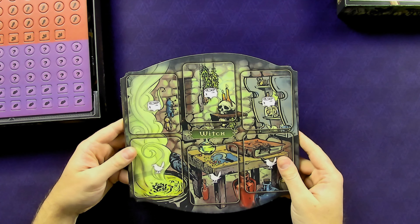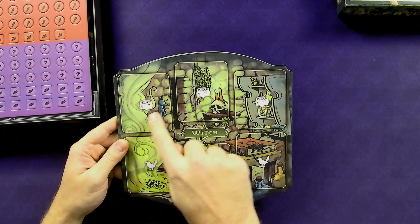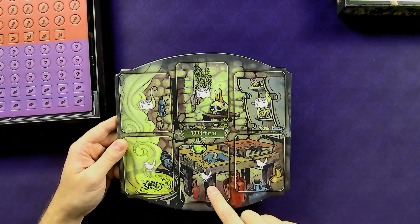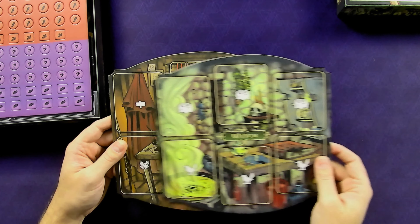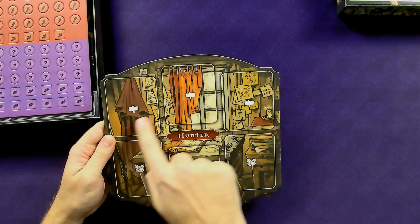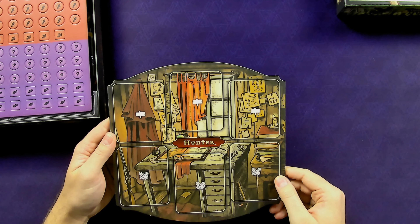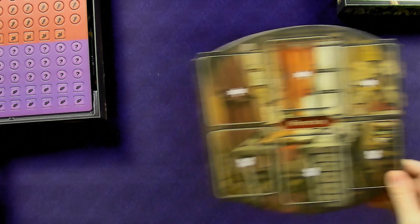Here are the two boards for the two different players. Here's the witch board — the back has some cool artwork. On the front you've got spots for either a completed potion or ingredients going into a cauldron, and at the bottom there are some animal companion abilities. The hunter has a similar board with different sections where they're trying to figure out which of the suspects is the actual witch and placing cards there to do that.